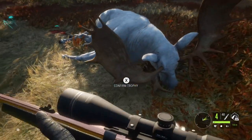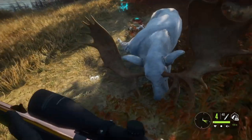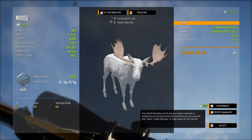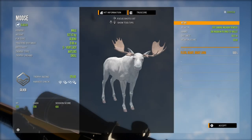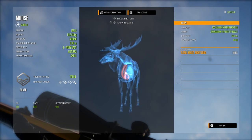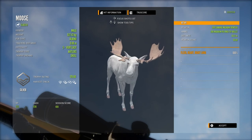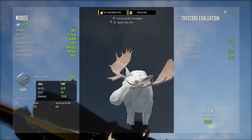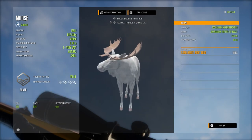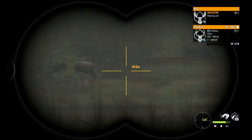Now I did already have another level 3 albino moose bull in the trophy lodge, but this guy is actually slightly bigger. He has a score of 179.60, which does just make him a slight improvement over the one I already had. So that was a really really nice find. It's a shame he wasn't quite a gold — just a little bit under there on the score — but that is still a really cool looking animal. They are absolutely stunning.